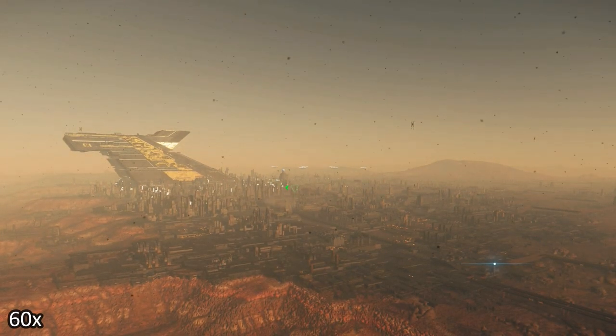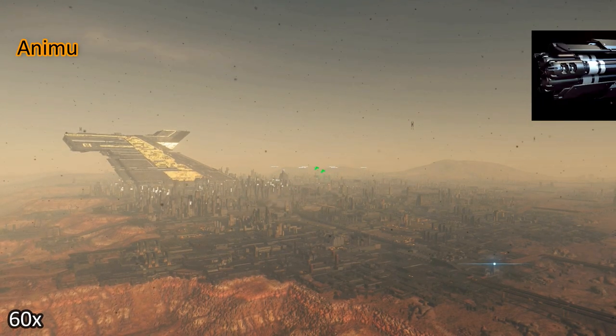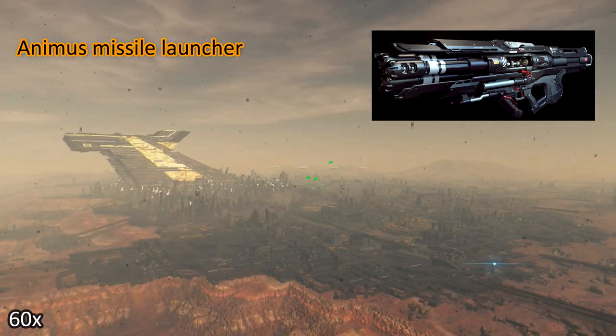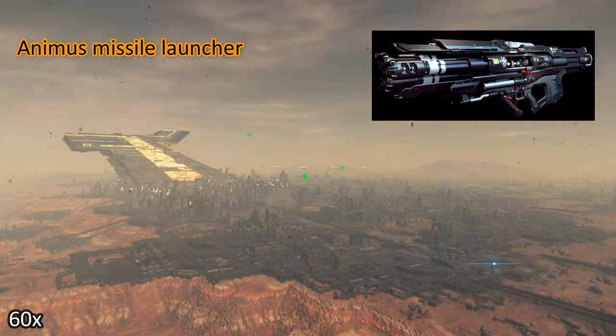Greetings fellow citizens! In this video I want to take a look at the Animus Missile Launcher. It's not new, it was introduced in 3.6 I think, but I never checked it out.